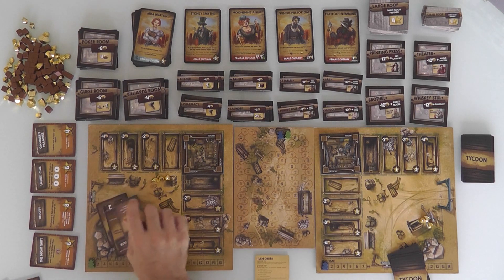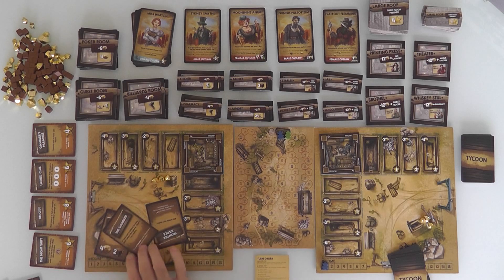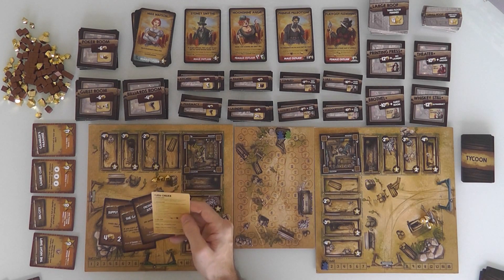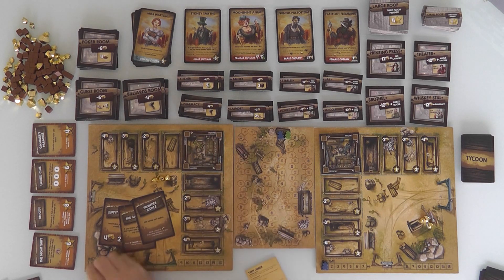I'll go first. My Tycoon cards are Supply Wagon, The Gambler, and some Frontier Justice. On your turn — here's the summary card that tells you everything you need to know. First thing you do is get income. At the beginning of the game, because we have exactly one tile, our income is one. So I just made one gold — I've got four gold total.